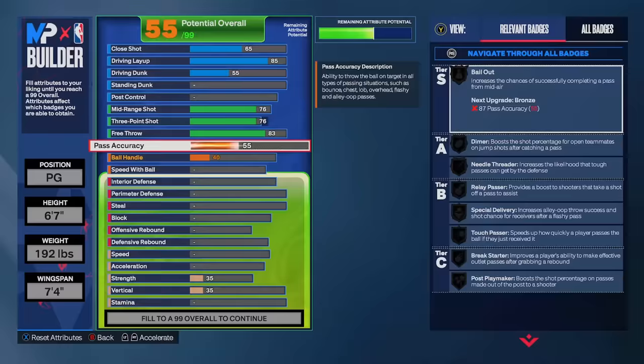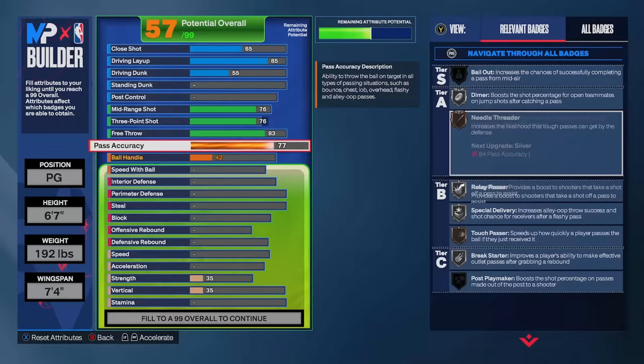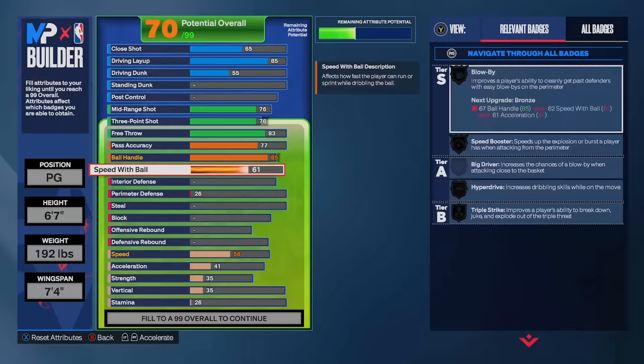For the playmaking, we're going with a 77 pass accuracy — for a point guard, that's the lowest I would go, and I don't really have any complaints. It's not as good as the higher pass accuracies I have on most of my PGs, but it gets the job done. For ball handle, we're going with an 86 — I know it says 85 on the screen but I made a mistake while recording — I went with 86 mainly to get the Kemba Walker escape. For speed with ball, we're going with a 77, because once we add the speed and acceleration and all that, we're going to get that gold Triple Threat Strike.